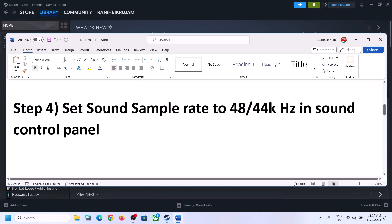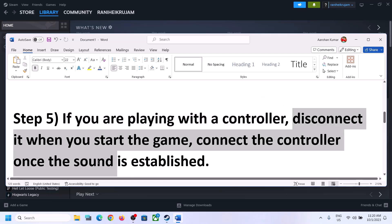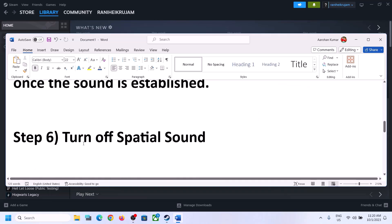If you are still facing the problem and you are playing with a controller, disconnect the controller and then start the game. Launch the game after disconnecting the controller. Once the game is up and running and you can hear the sound, you can then connect the controller back and check.